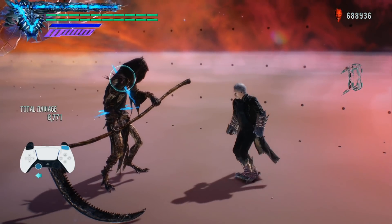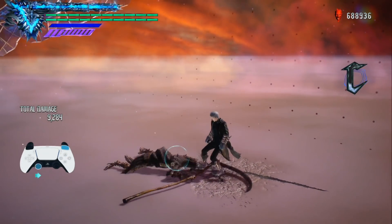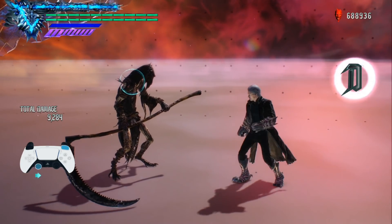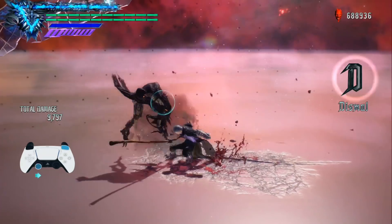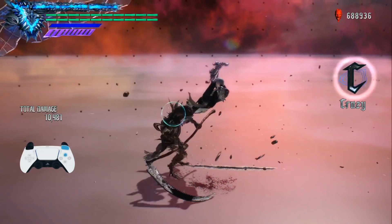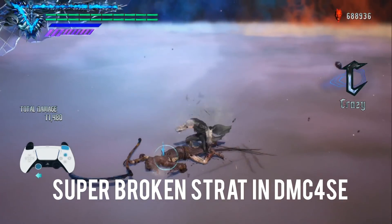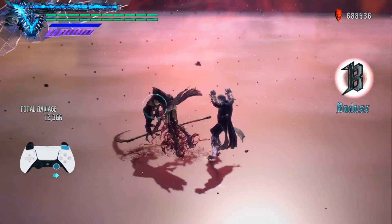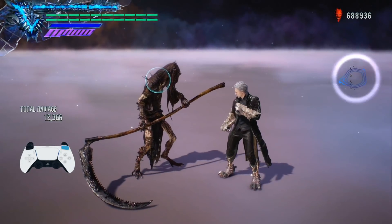One of the other moves you'll probably see quite often is the Lunar Phase. This is done by locking on, holding forward, and pressing the triangle button. When I say forward, I don't necessarily mean up on the controller — I mean forward relative to whatever direction Virgil is facing. The final hit causes a ground bounce. You can even do this in midair, though you cannot charge it unfortunately. You can teleport out of it and repeat ad nauseam without doing the final hit, which is fairly vital if you've got an enemy that likes to fly.